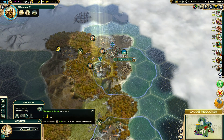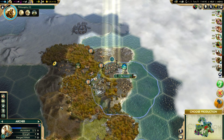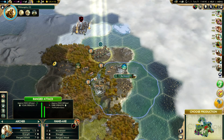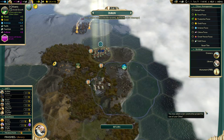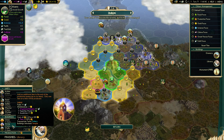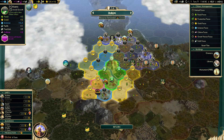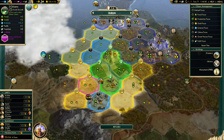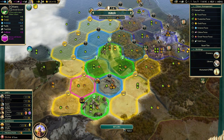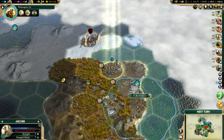Let me get this guy - one food, one gold - and start killing him. Library's up! I think I actually want a shrine. I could definitely do with an archer too. Let me keep growing. Yeah, these cities are not going to be that great.